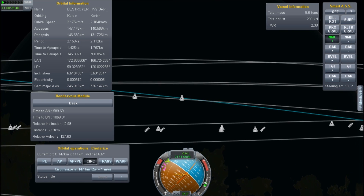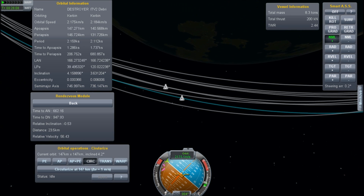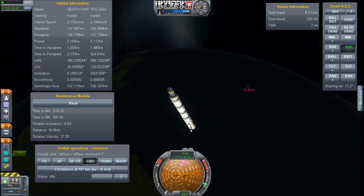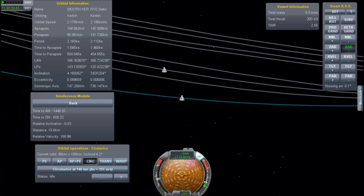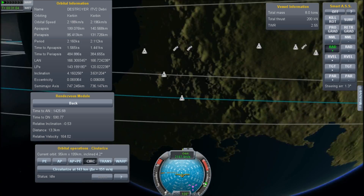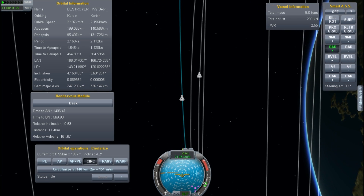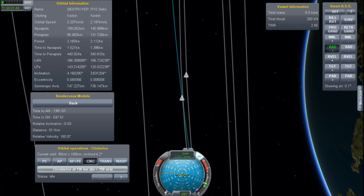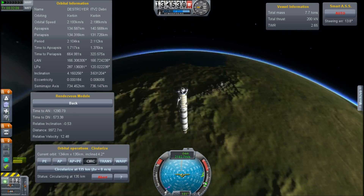Getting in close, I'm still higher than it. I'm doing another correction to my inclination here, burning way too much fuel because I'm going too aggressively. But I can afford to do that right now — I have tons of fuel left. We're getting in closer. I named the ship Destroyer in capital letters because, you know, having the capital letters does make it seem more impressive, right?